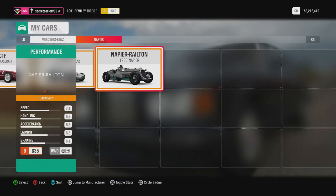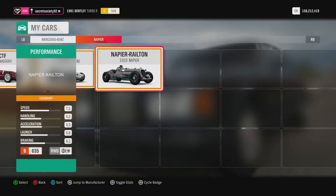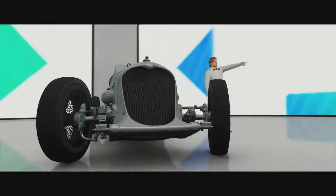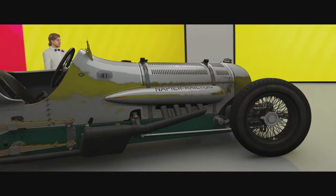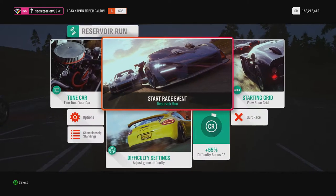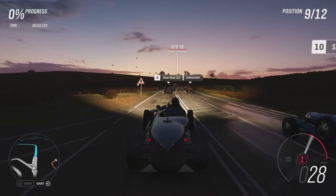The only change I've done to the Napier Railton is upgrading the brakes, because in stock form it only has rear brakes. Rear brakes only in a car from 1933 do not offer the kind of braking that's necessary for a car with that level of horsepower and torque — coming from a 1930s-era airplane engine at 24 litres. So yeah, I think we're getting the Napier Railton first purely because it's just an insane car.